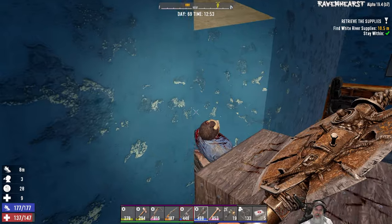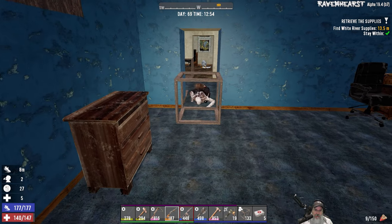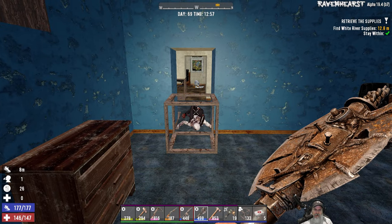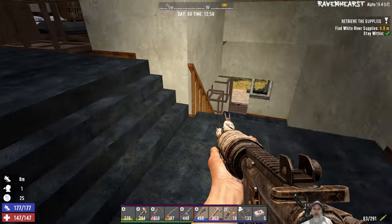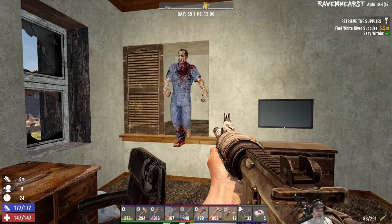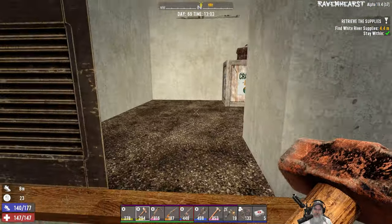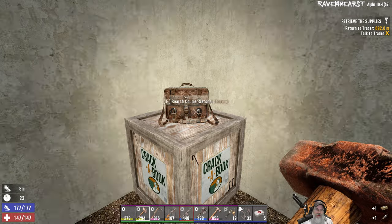I think everybody else we're hearing is outside. We got a crawler — we're not too worried about him. Let's get some more points on our assault rifle here. We have some outside zekes but as long as they're not feral they're probably down below us. Okay, we'll loot later. Late to the party, dude. Let's grab our one single crossbow bolt and there we go. We are done with the quest and now it's just gravy from here on out.